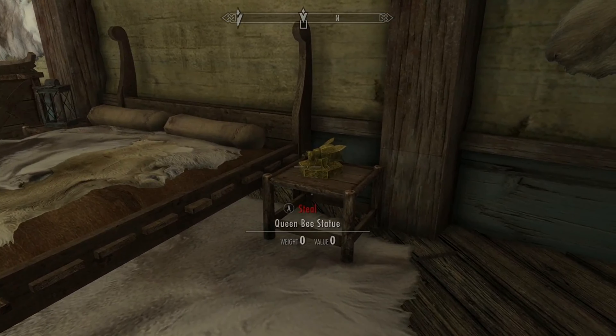And finally, Item 7: The Left Eye of the Falmer. This is looted from Mercer Frey in Irkngthand. Once you have all these items, return to Delvin and he will put them on display in the cistern. Thank you very much for watching.